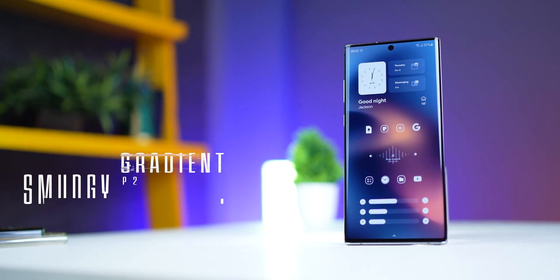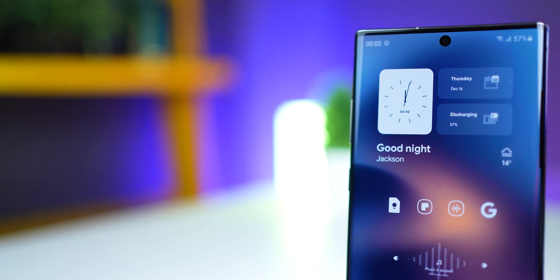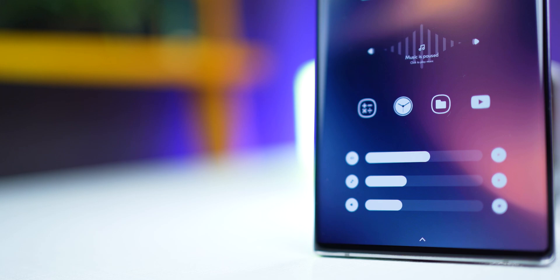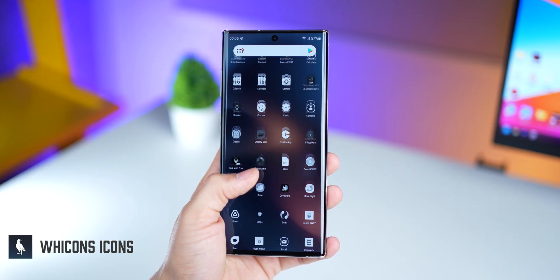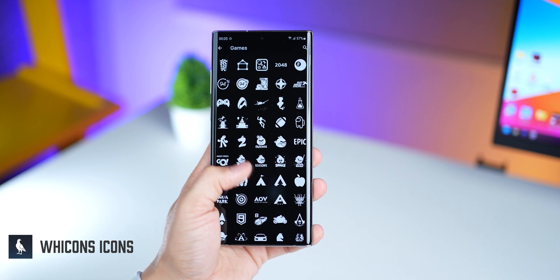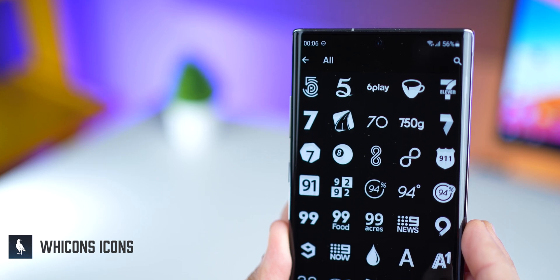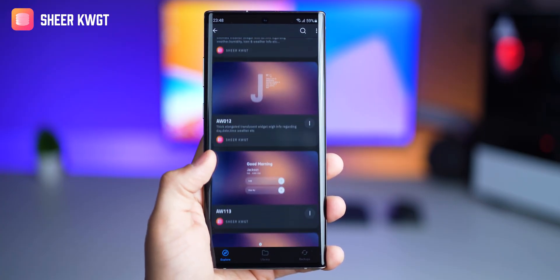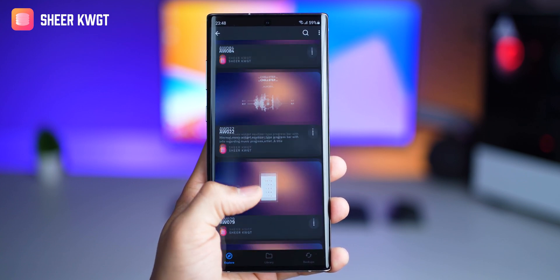Coming to the next one — if you've been following me for a while, you know that I'm a sucker for gradient shades and this setup nails it. Very minimal white app icons, a music widget and volume control widgets. The icons are from a completely free icon pack called Wycons, which I've featured in many setups and it still continues to be the most versatile icon pack that goes with a lot of wallpapers. The KWGT widgets are from Shear KWGT, which has more than 100 beautifully designed KWGT widgets.